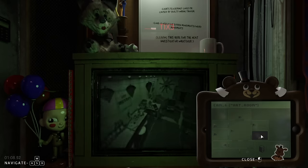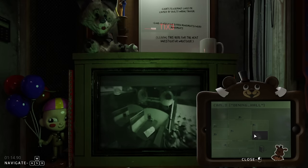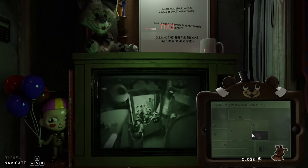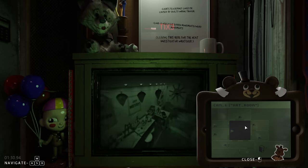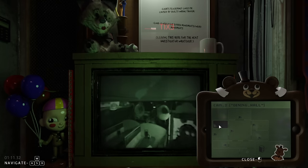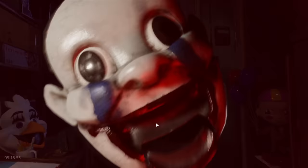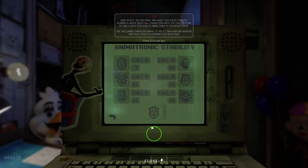Night 2 was where I really started to have problems, all due to the new tell: handprints. When a haunted animatronic leaves a room, they leave a handprint behind. However, there are two big problems. Characters move so slowly that it takes forever for handprints to appear, and secondly, handprints show up in the corners of cameras 9 times out of 10. So even if a character leaves a handprint, I very rarely caught it. Time is my enemy, and because of how slow characters move, I died quite a bit — mainly because of wrong guesses.